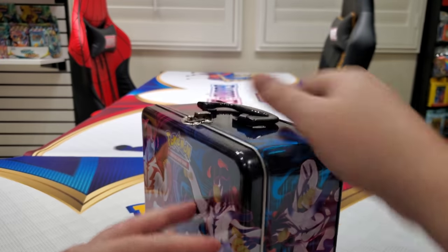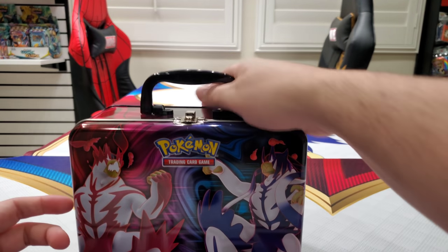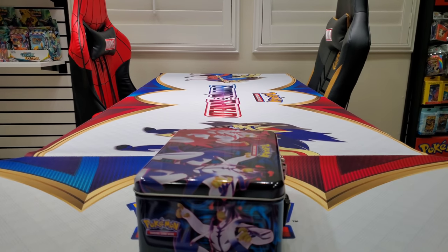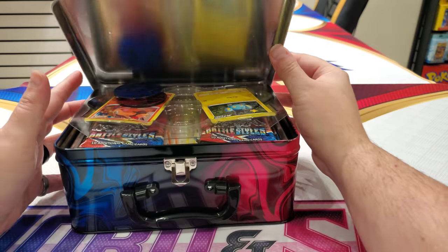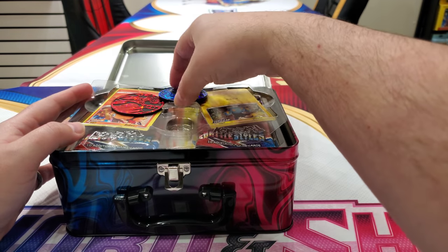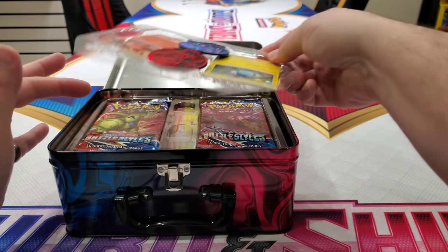So imagine going to school with this. Hey guys, I brought my lunch! And you open the packs. I'll show you the secret to get to lunch. You guys ready for this? You guys have to pay close attention because I'm only going to show you this one time. After we take everything out, so you open this up and you get — whoa — two coins. That's how it came. It looks like upside down sort of, because the packs are this way.